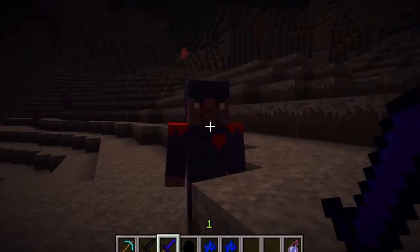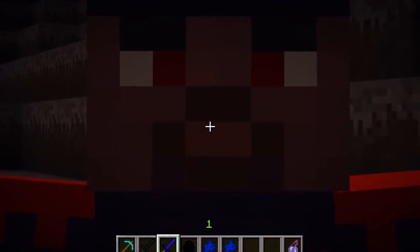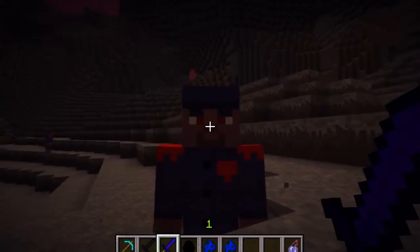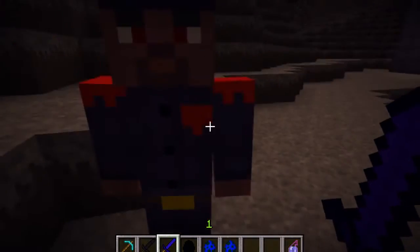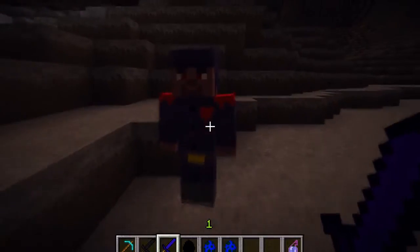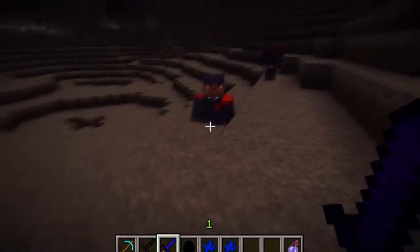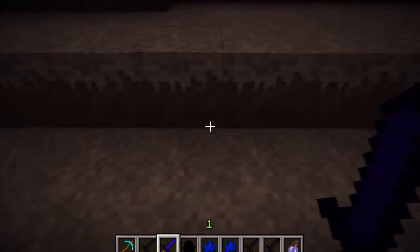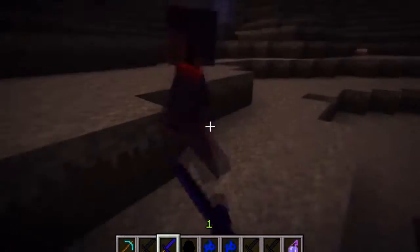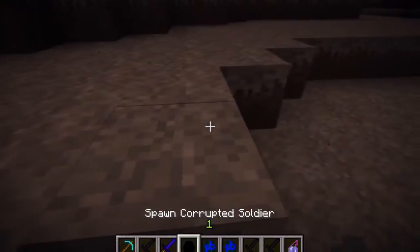So that is the Corrupted Soldier. He has amazingly red eyes. As you guys can see, he is a man that dresses neatly - he has a beautiful design and he has some kind of soldier shoulder detail. I think that's just how he's supposed to look - he's just corrupted. He runs extremely fast, so be very careful. He's going to kill you in a matter of seconds if you let him. If you do kill him, he apparently drops Deathstone Swords and a lot of XP. He always drops a Deathstone Sword.